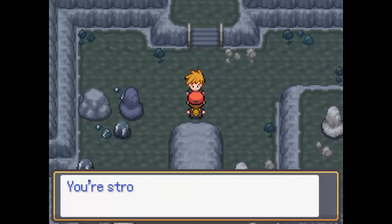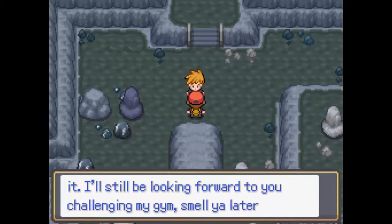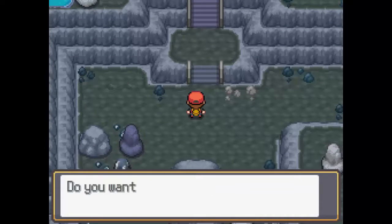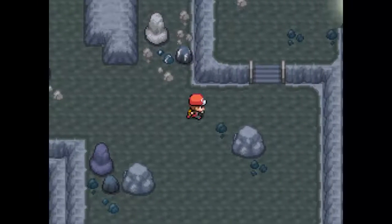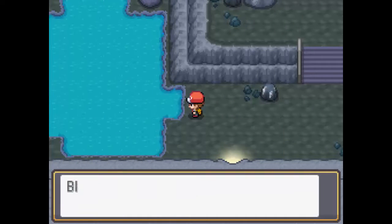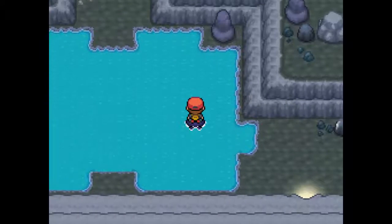Blue says: 'Alright Red, you win. You're stronger than me and I have to admit it. I'll still be looking forward to you challenging my gym. Smell you later.' Would you like to use another Repel? You are goddang right I want to use another one! I want to heal up my Pokemon — hopefully in our little hut we'll be able to do so.